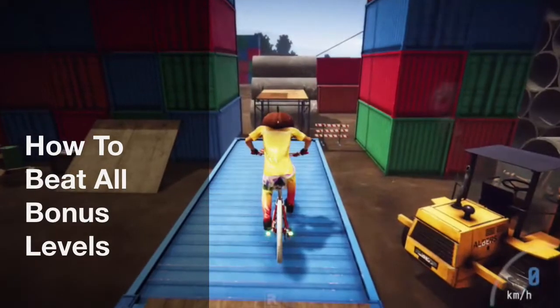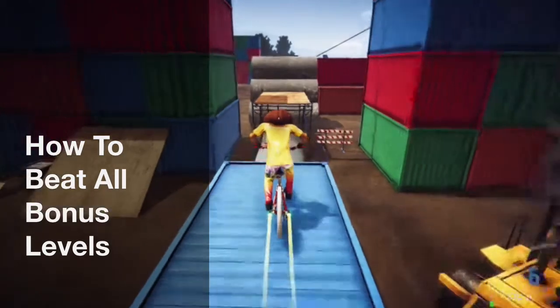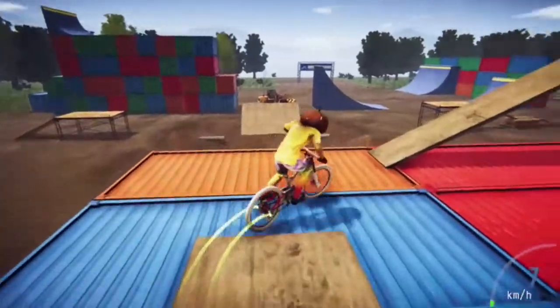This first one is the Construction Site, the one for Highlands. It starts right here. You're going to want to go off this ramp, onto the cylinder, jump up, pull down, jump up, and get yourself up.